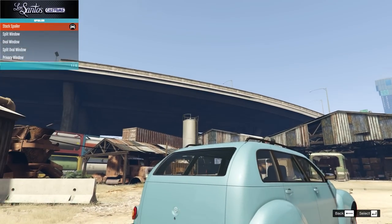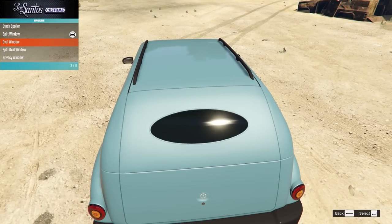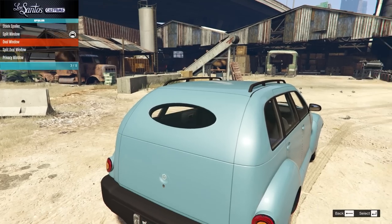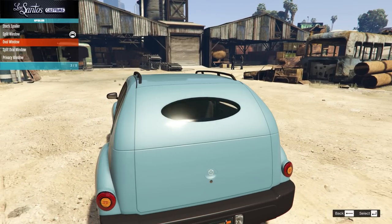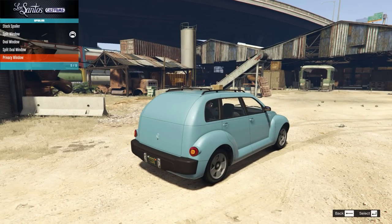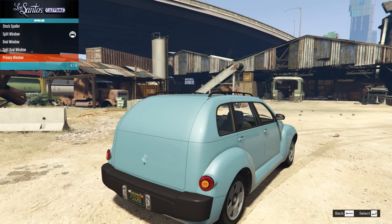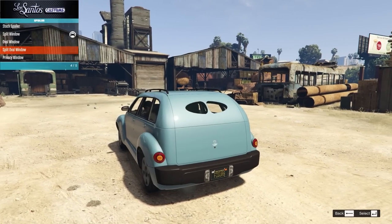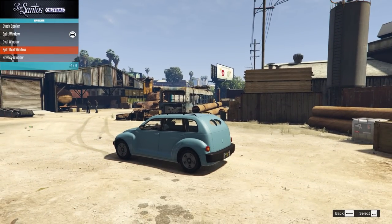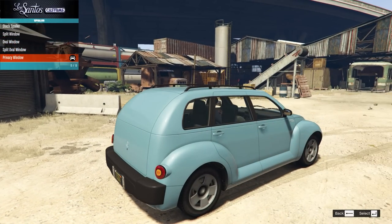On the spoiler we have the options of stock, the split window, and the oval window. This is basically like old air-cooled, old Volkswagen Beetle-inspired stuff. I've said in the past I like the Beetles that had the oval and the split oval windows. I do like these on Beetles, but I'm not entirely sure how I feel about them being on a PT Cruiser. It is a bit fun though. I kind of want to go for the privacy window and see where that goes, so I'm going to go for that.